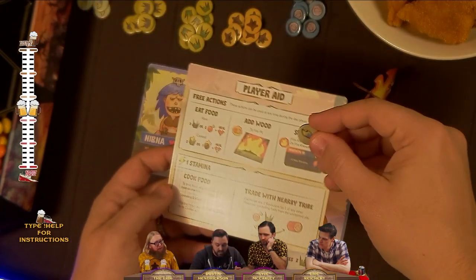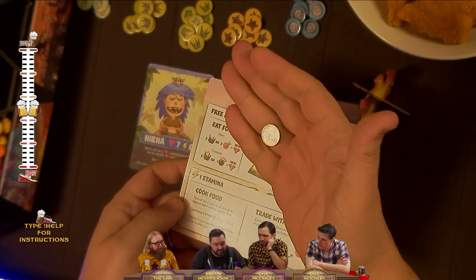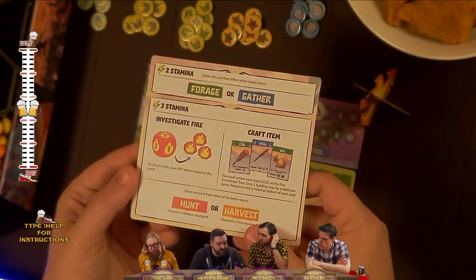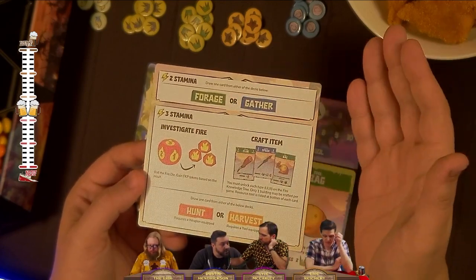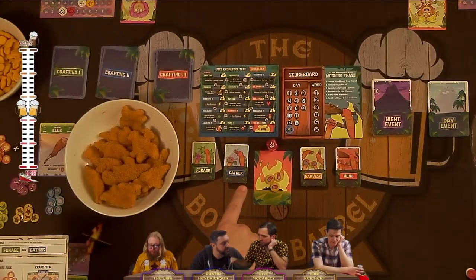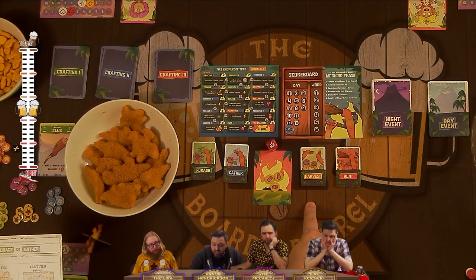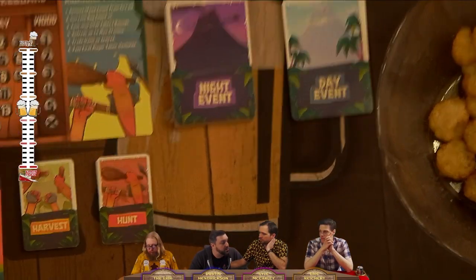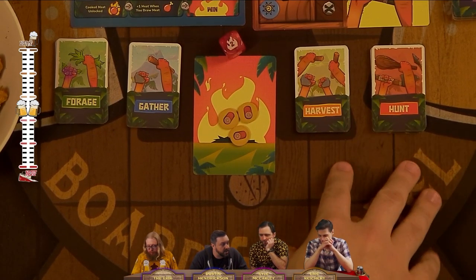If we're using Ugmo, you can cook fish as well — Ugmo's the only one who figured out how to catch fish. For stamina actions: foraging and gathering cost two stamina each and let you draw one card from the resource decks. Harvesting and hunting cost three stamina each — hunting requires a weapon and harvesting requires a tool, otherwise you cannot draw from those decks.